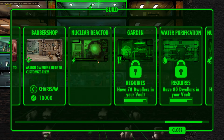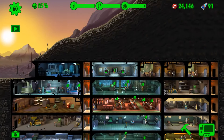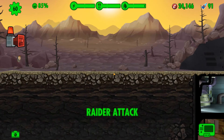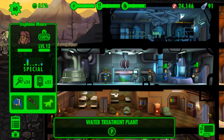Let's do a quick bit of unlocking. We have now unlocked the nuclear reactor! We will be able to replace one of our power rooms in a future episode with a nuclear reactor. You just need to make sure you have enough caps, because a nuclear reactor is not cheap.